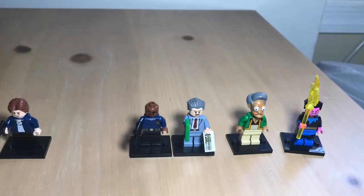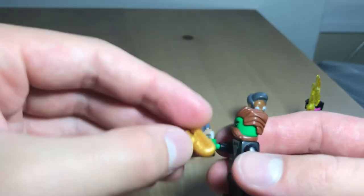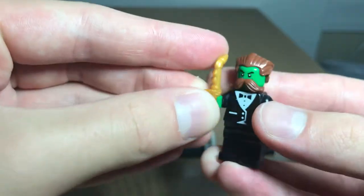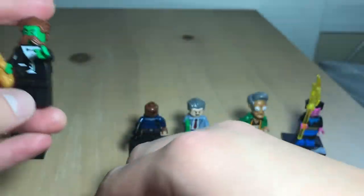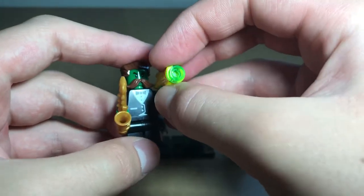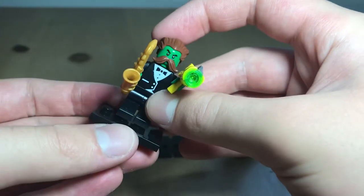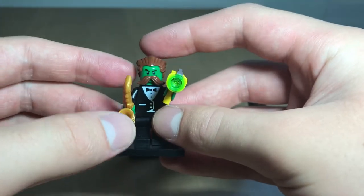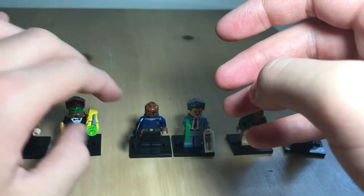There you have Evil Brian. The mustache is white, and it's a big part of his look — it's a huge feature.